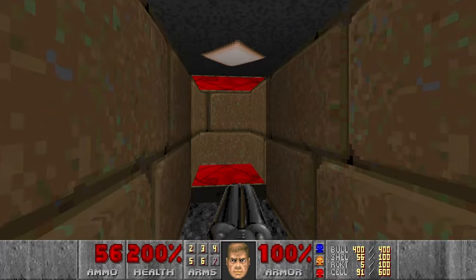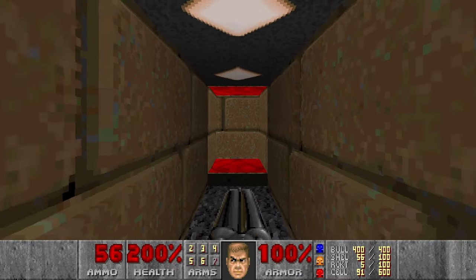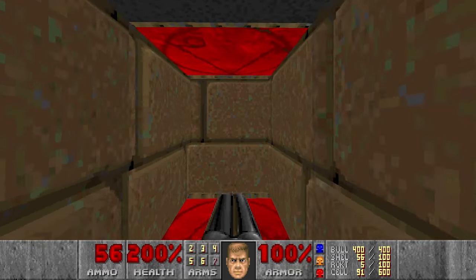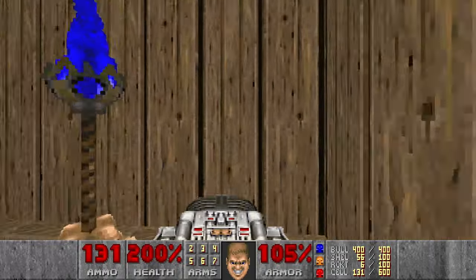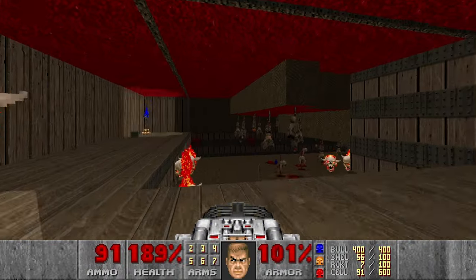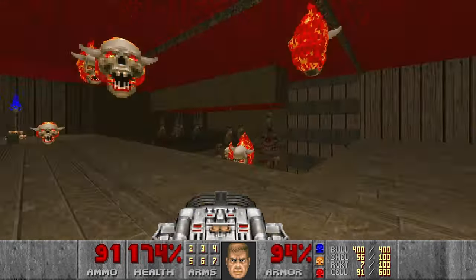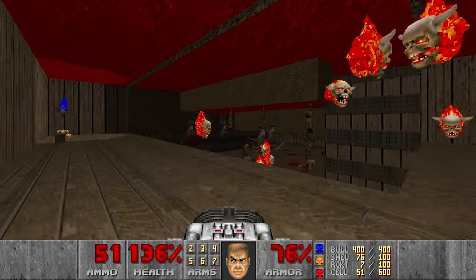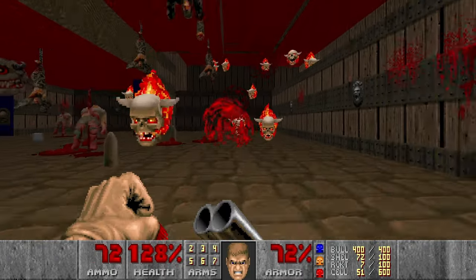But in the original Doom, the secret was actually where the teleporter is, so it's normally not possible to trigger the secret because you just cannot step into the sector - you just get immediately teleported away. I think this has been fixed via the GZDoom script. Do we have another pain elemental? Yes, two more pain elementals. And I think that should be enough, because I need cells for the arch-vile.